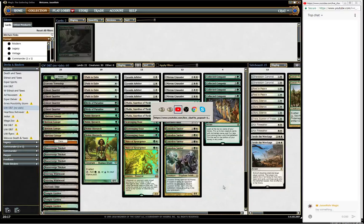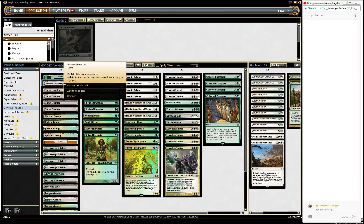Let me just check - I'm actually live. I am, great. I've added two Birds of Paradise to help us accelerate out our three-drops and our Collected Companies. The mana base is very similar, except I've cut one Plains to play a Gavony Township, which I think will be very interesting to play as well.